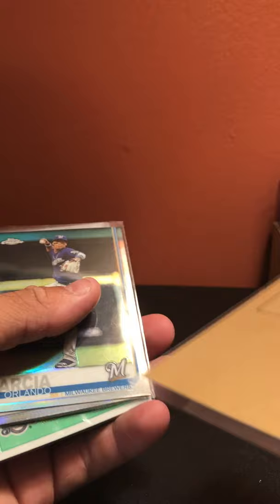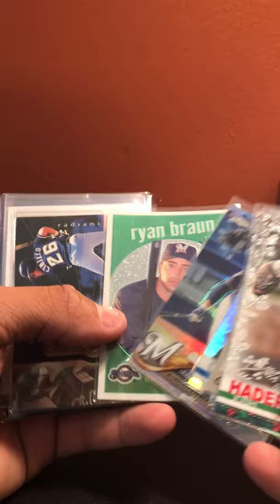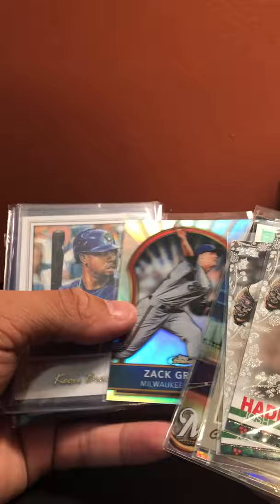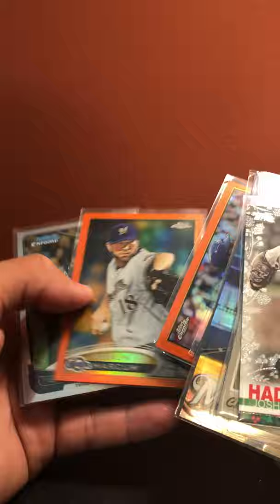Milwaukee Brewers: some Brewers metallics, Christian Yelich, vinyl cards, Linda Arcia refractor, Lorenzo Cain prism, Travis Shaw refractor, Ryan Braun out of 1959, Jeff Cirillo out of 4500, Zack Greinke out of 549, Keon Broxton auto, Charles Peterson, Francisco Cordero, Prince Fielder refractor, Aramis Ramirez orange, Sean Marcum orange, Aramis Ramirez refractor. Brew Crew!